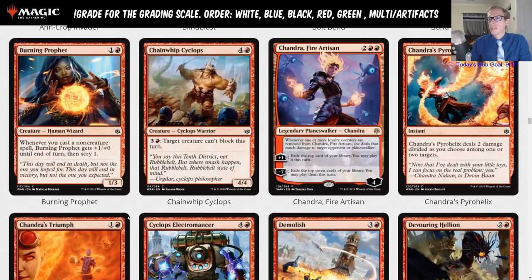Chain Whip Colossus is four mana, a four-four with three and a red: target creature can't block this turn. That is another limited card.